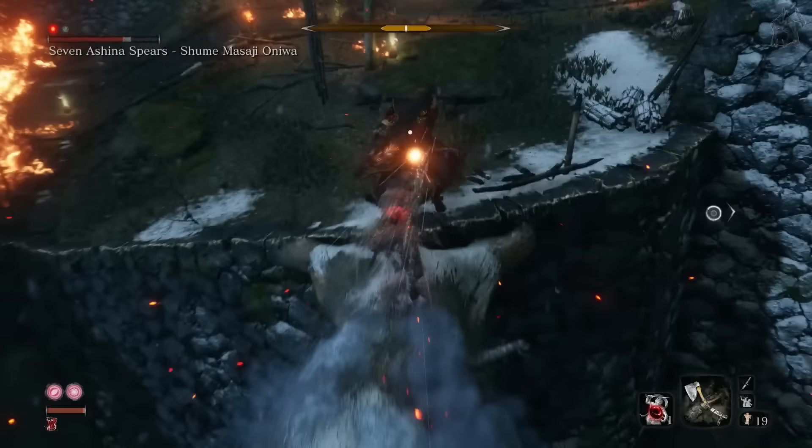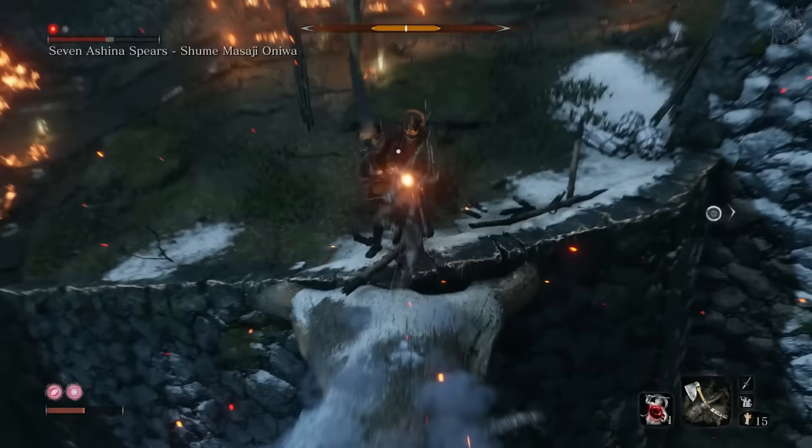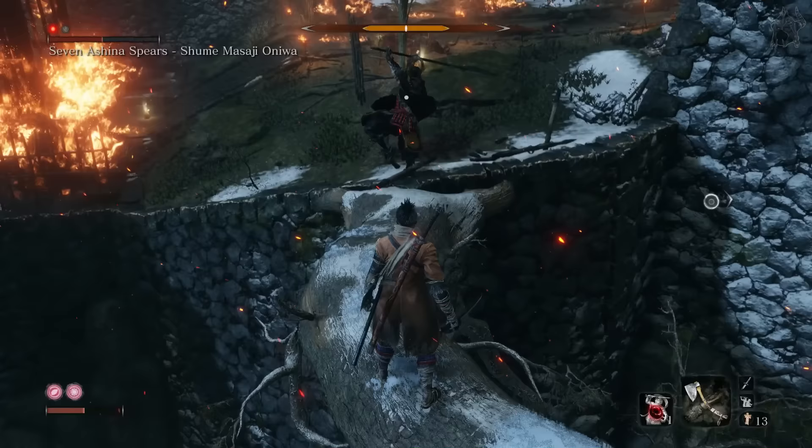After you have hit him on the way down, you'll want to be holding back and the dodge button to quickly get out of harm's way. Time your Shadow Rush attacks in between his — the best times to do it are after his unblockable moves, and any time after his attack flings a pile of dust everywhere. If you need more spirit emblems to get the job done, just use the Ceremonial Tanto item that grants you five extra spirit emblems.